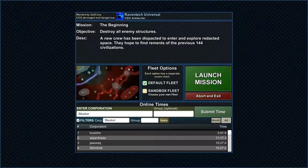So here we are playing Legends Part 1, mission: The Beginning. Objective: destroy all enemy structures. Description: a new crew has been dispatched to enter and explore redacted space to help find the remains of the previous 144 civilizations.